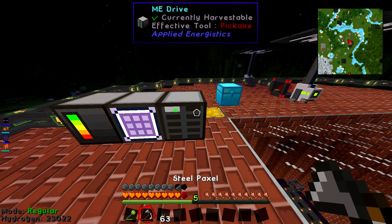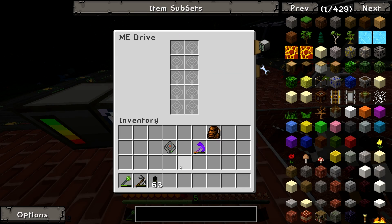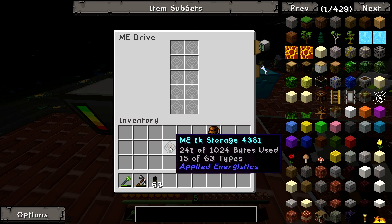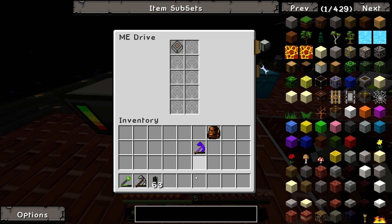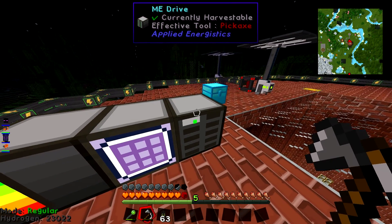Also, you can just smash the blocks and move them around. The items are actually physically stored on the hard drive, so you can take that out and they won't be there in the network anymore. If you want to move it, just smash the blocks, pick them up, chuck them down somewhere else — they'll all still be there, it'll be fine. So that's everything — we'll see you next time. Cheers!